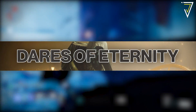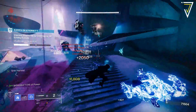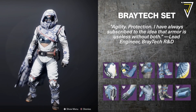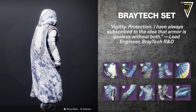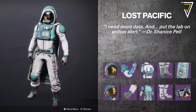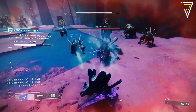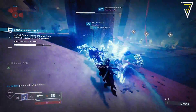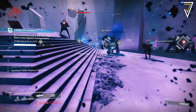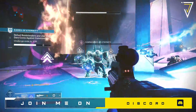Next, let's look at the Dares of Eternity — the 30th Anniversary activity — as we have new armor and weapons to chase. For armor this week we have the Bratek suit set from the Warmind era, and also the Lost Pacific suit set, the old armor set from Titan in Destiny 2 vanilla. These armor sets have a chance to drop during the activity or upon completion — an excellent opportunity to fill out your transmog collection.